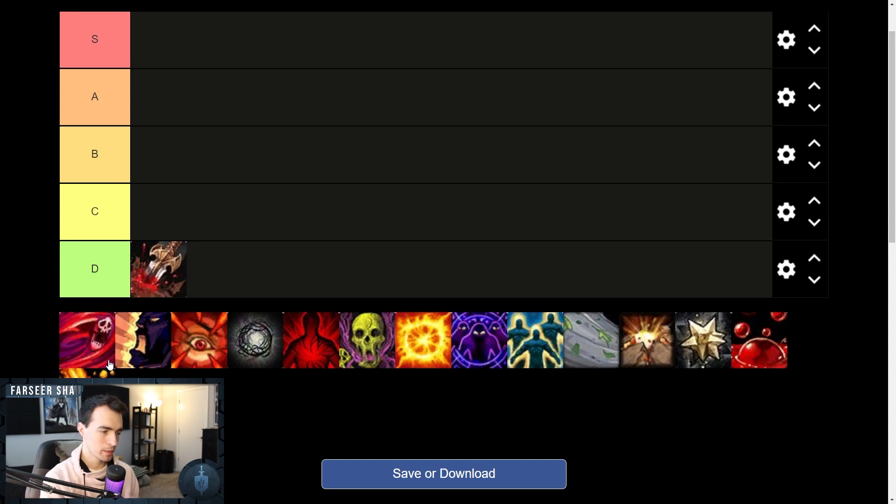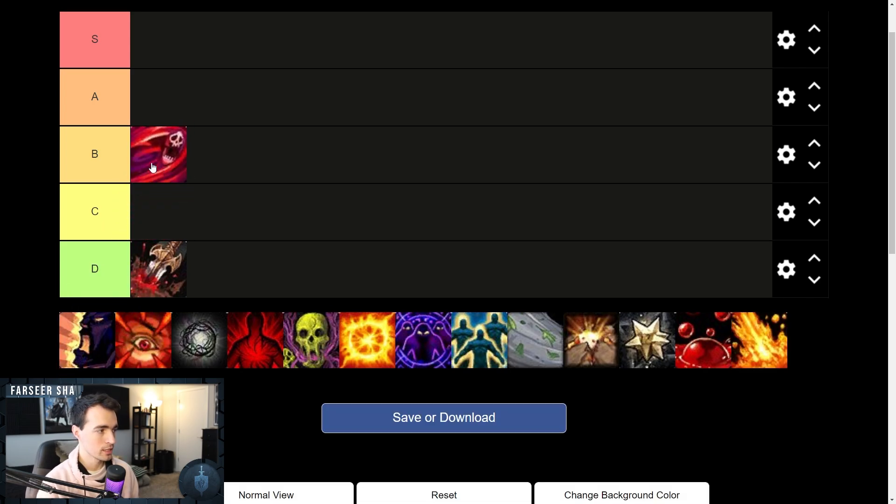Bursting is an affix where there's typically counterplay — it's dispellable, it highlights some really cool things like Revival from Mistweaver Monks, Mass Dispel from Priests, Spellsteal, and classes with immunities. However, I think this affix punishes the lower bracket, because when you have really high DPS in low keys you blast through trash and it's hard to control — you're at four stacks and you want to roll it to five and then six, and then you die.